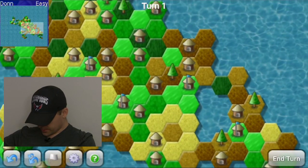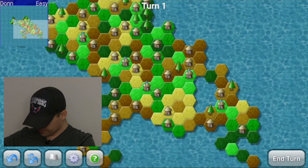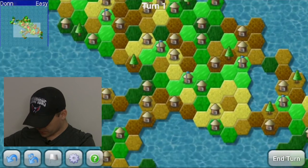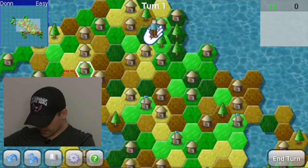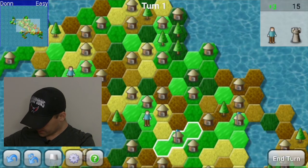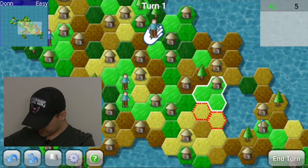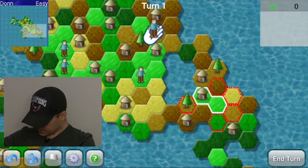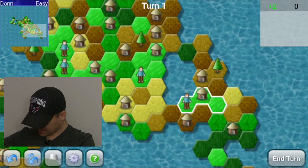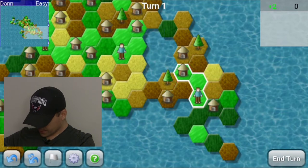Looking around here — pretty small island. This upper peninsula is something that could be a problem. It looks like we have a huge concentration right in the middle and I do not have a lot of room for advancement here. I'm going to take that move back. If I can capture and control this lower peninsula, I will be a much happier person. So let's start with that.